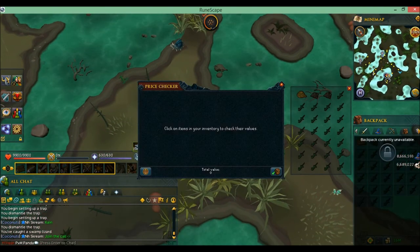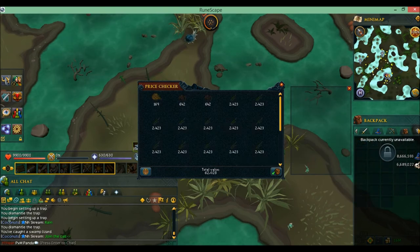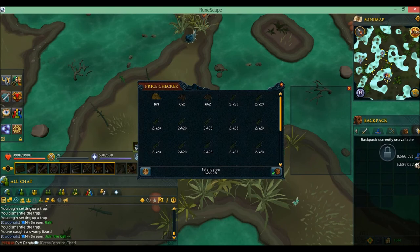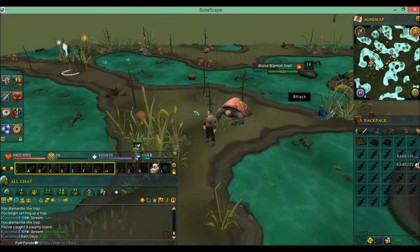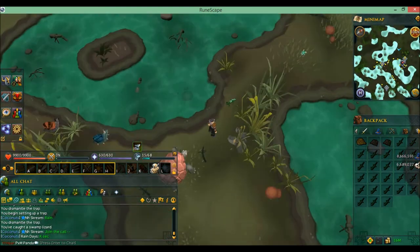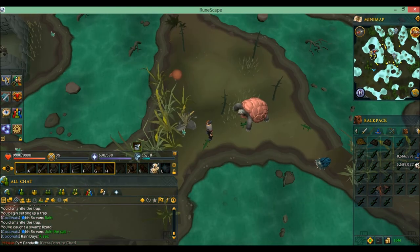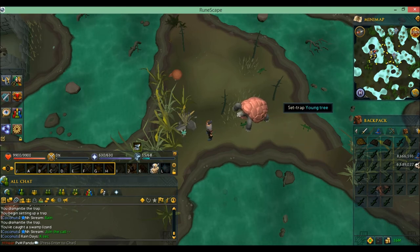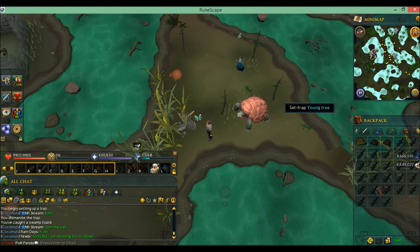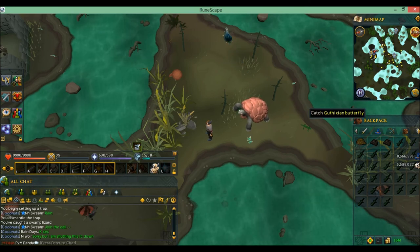I already did a full inventory of lizards, and I'll show you the total amount — it's 62k, which is a lot for beginners. I think this is a pretty viable money making method for people that are struggling to get their first mil, and this is a great place to go. I did it when I first started playing, when I first got my membership. This was my main method. That's all for today — remember to like, subscribe, and peace.